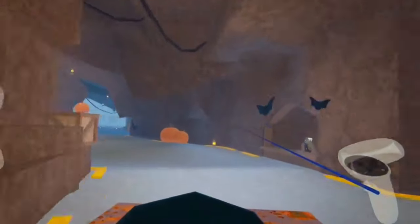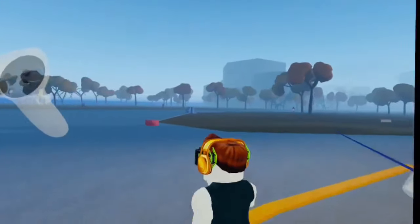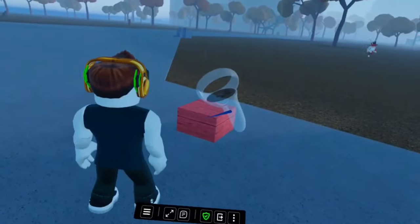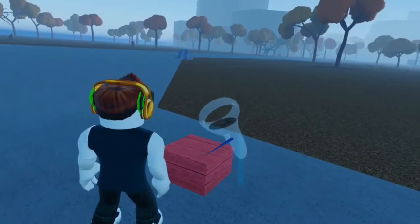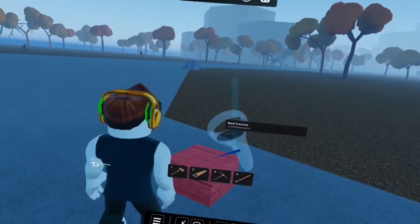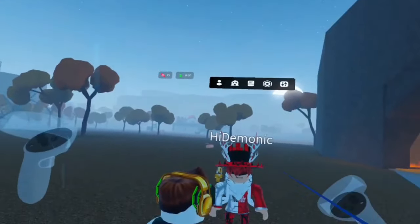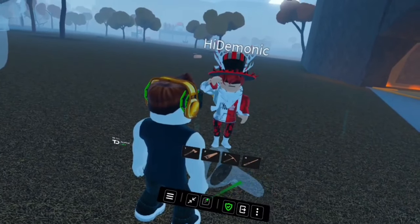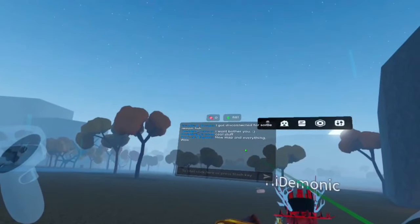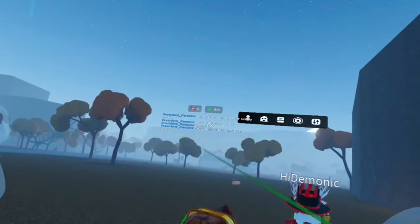Did somebody leave some resources? Let's go see if I can steal that. Literally steal. Is this anybody else's? Red Cactus from H1 Demonic — hey, buddy, you left your thing over here. Are you trying to chat to me? Oh, he's still leaving. I got disconnected for some reason. Cool stuff — new map and everything.